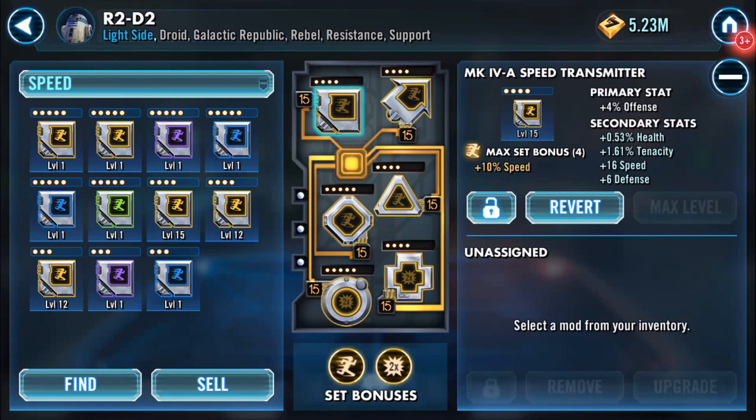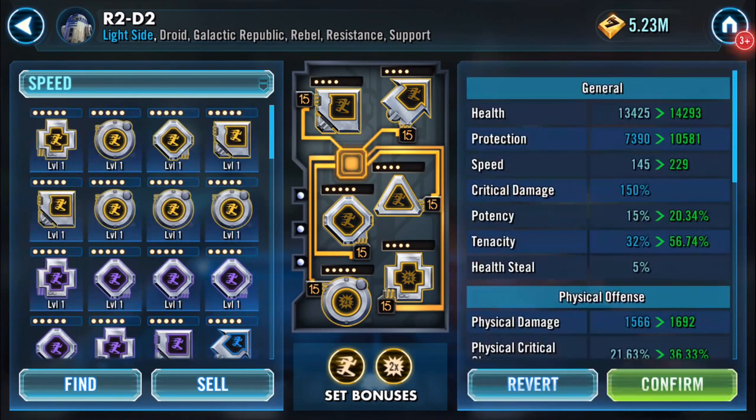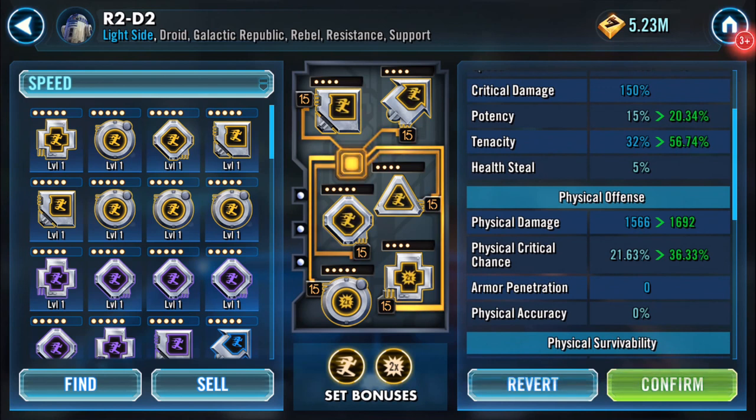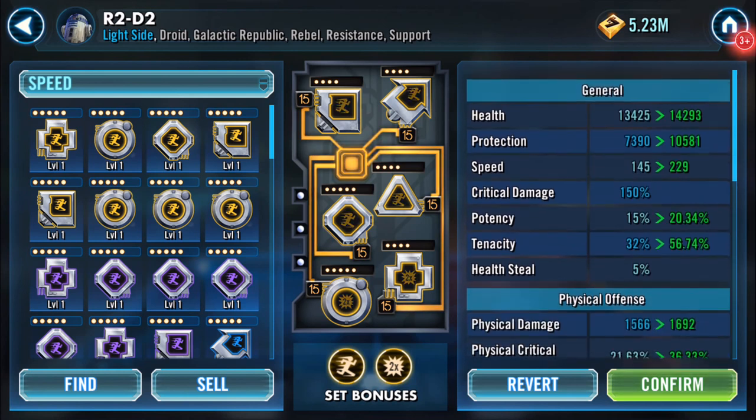So he started off at 194 power. He's now 229. His critical chance has zoomed up to 36 percent physical damage. He hasn't got a whole heap of protection and stuff on him at the moment.